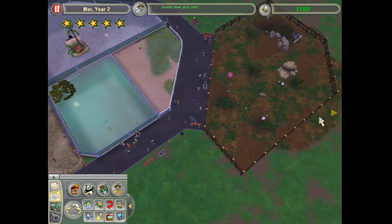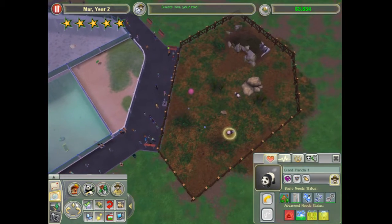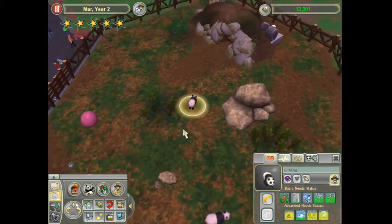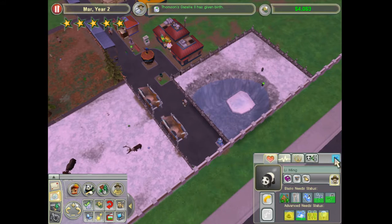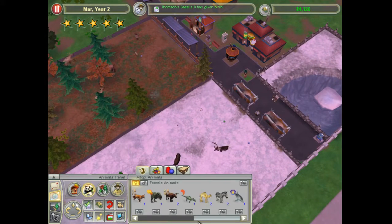I just got to get these guys to mate. They were green a second ago, and the fact that everything is red and yellow is a little concerning. So this is definitely going to take a while with these guys. I've given them everything they could possibly ever need. Let's see what other animals I can get.